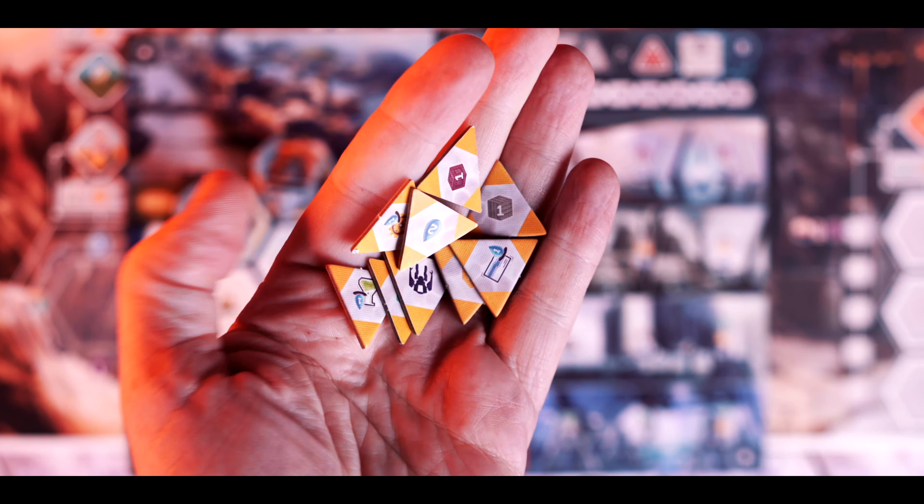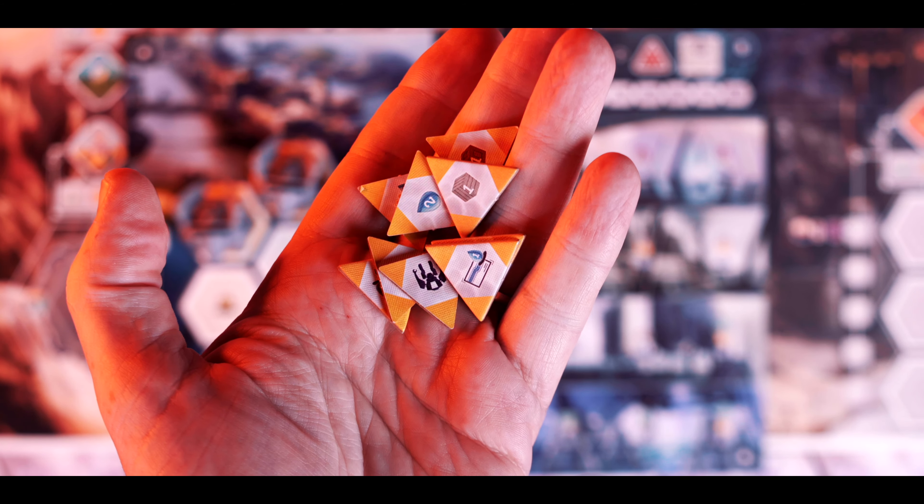The first phase is the preparation phase. This is where you do a bit of cleanup — you'll refresh the super project tiles, replenish the buildings that were used in the last round, and replenish some workers and the resources that are available. The next phase is the paradox phase, which probably makes more sense once we explain the rest of the rules.